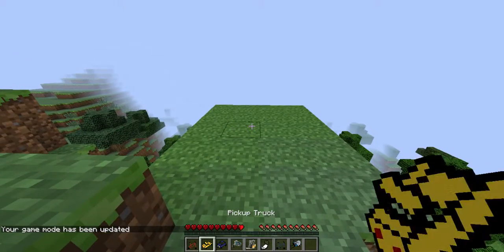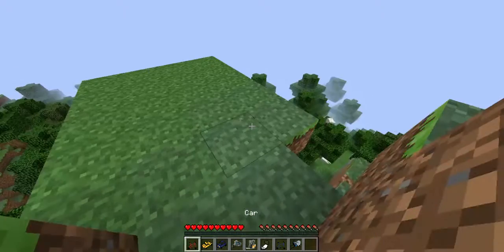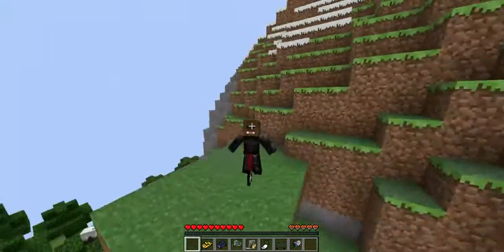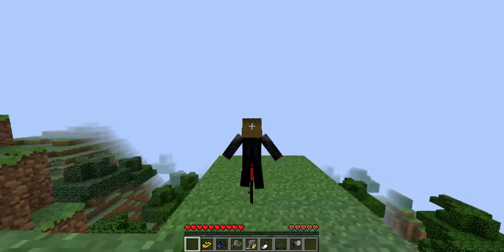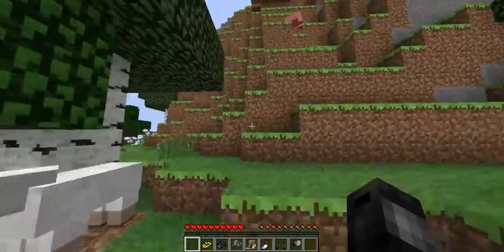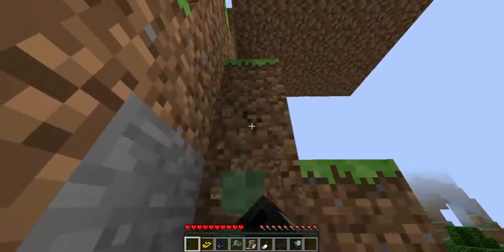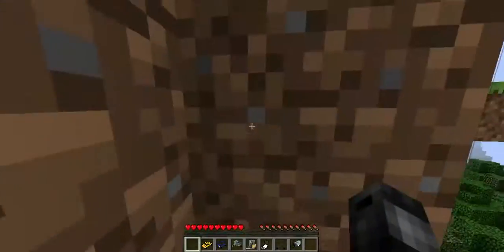We tested the pickup truck to just make sure it worked and yes it does. So let's get out the red bike. Oh yeah, this just brings back so many memories. Look, I'm even sitting on it — what is this sorcery? You even take damage. Okay, so that's the bike. It's not really that much to show, but everyone should know how to ride a bike.